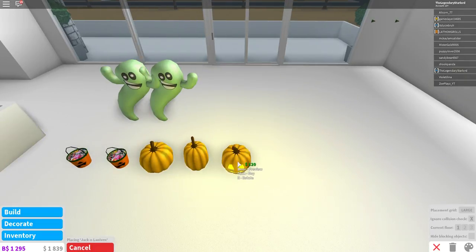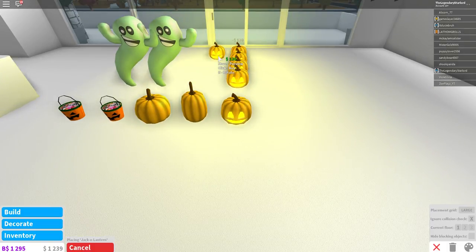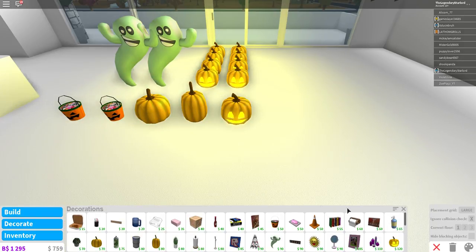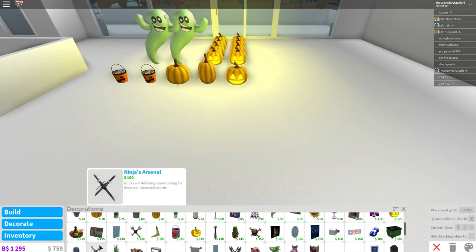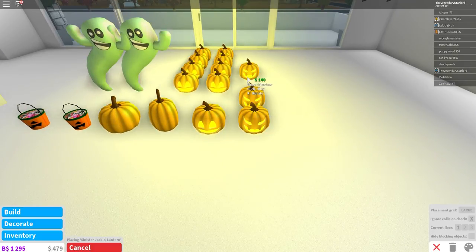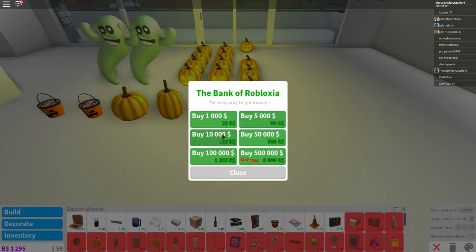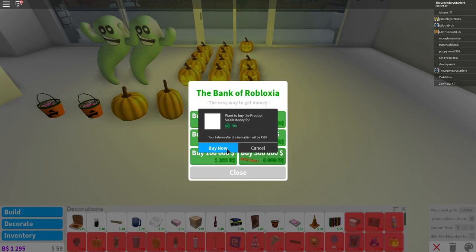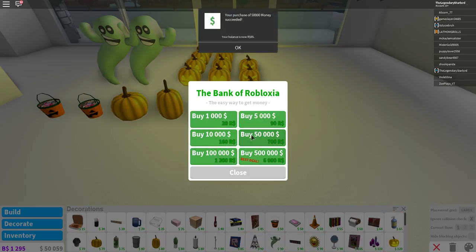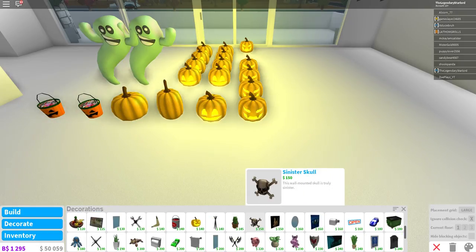We also have a jack-o-lantern which looks really cool — look at that, he looks so happy! I'm actually gonna buy a few of these because I want a lot of them around my house. Let's see what else we have... Oh! We have a sinister jack-o-lantern — oh, that looks pretty cool, look at that! Oh my god he looks so scary! And I've run out of money. Brilliant. Okay, let's just get some more money in the game. I wish I could have bought more but it's okay. Let's continue going through this.